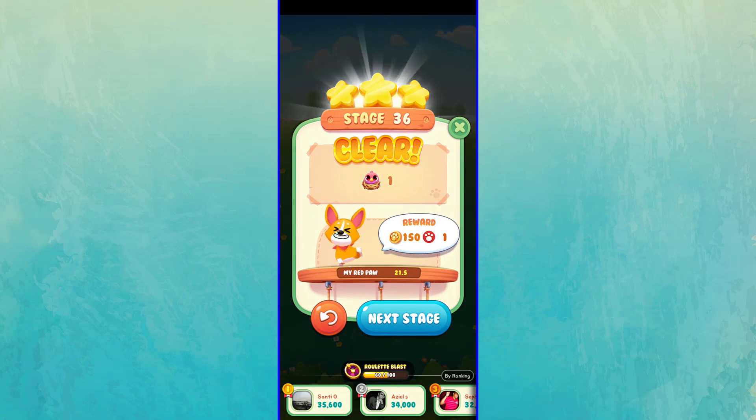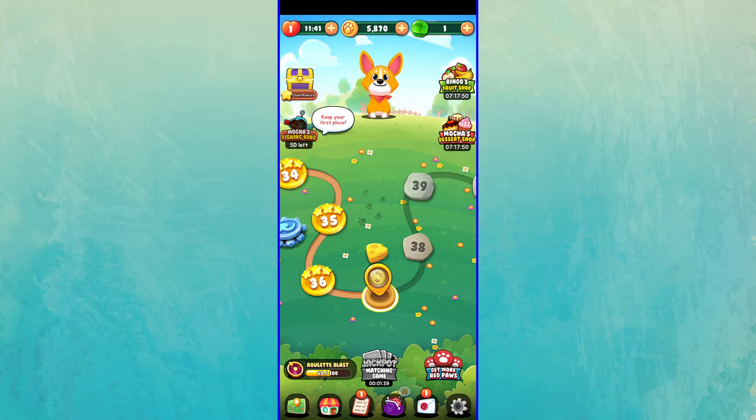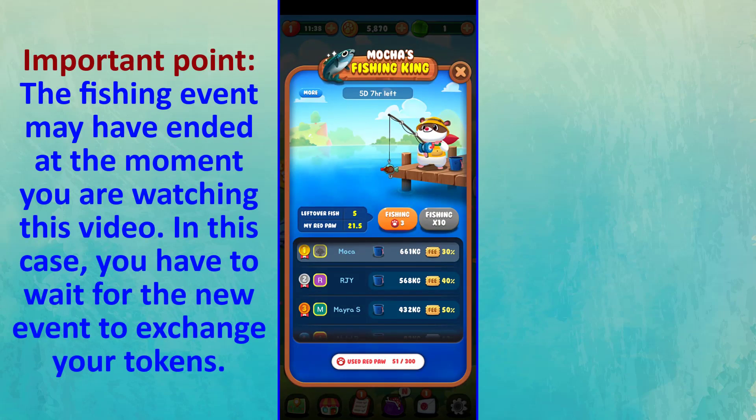Okay, I earned one Red Poe for completing this stage. To exchange your Red Poe tokens to Blue Poe, you must tap on the Mocha's Fishing King button. Here you can catch a fish by giving 3 Red Poe tokens.